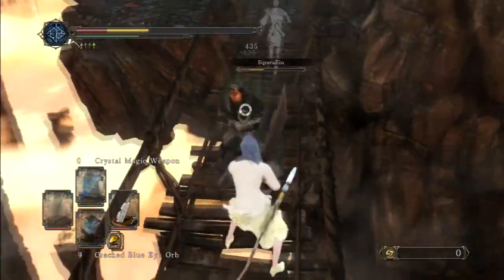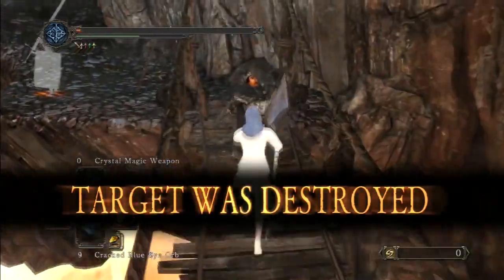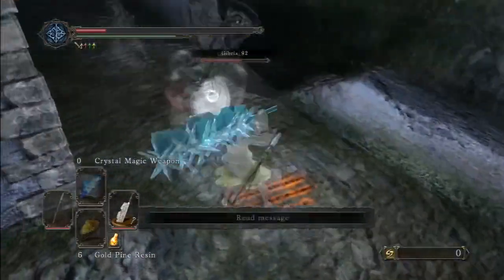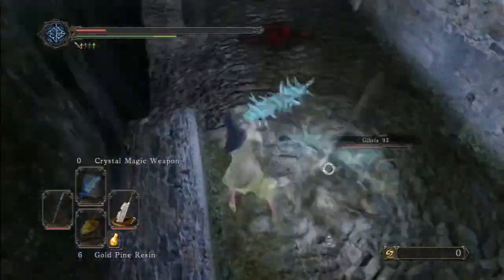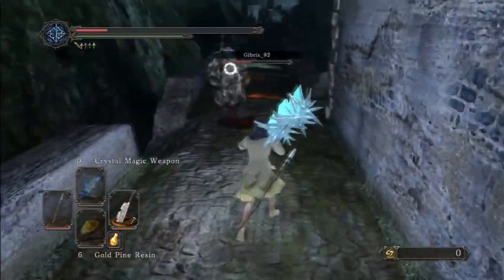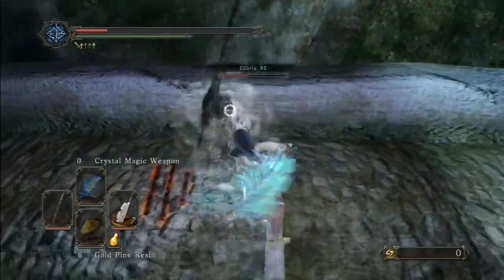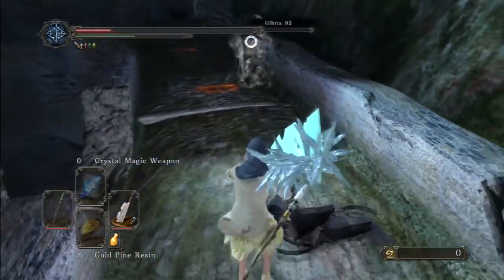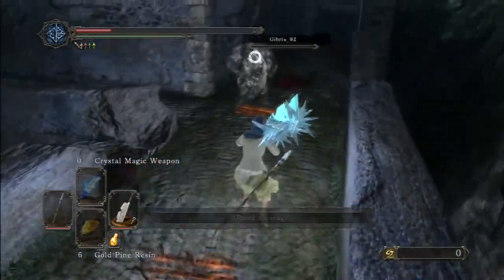The main downside is weight, but it's not that bad — you might have to sacrifice a bit of armor. The other downside is no counter damage, but no big deal since it's got enough output damage anyway. A lot of people say the two-handed R2 is a downside, but it's actually not that bad — you can catch a lot of people off guard with it since it's so rarely seen. Most people don't even know that attack exists.